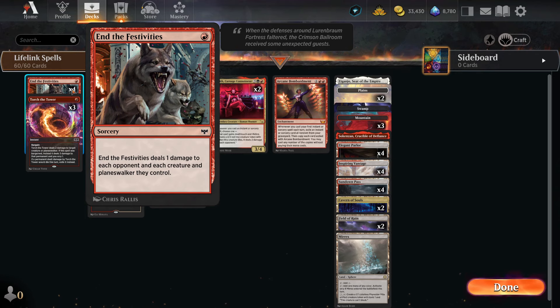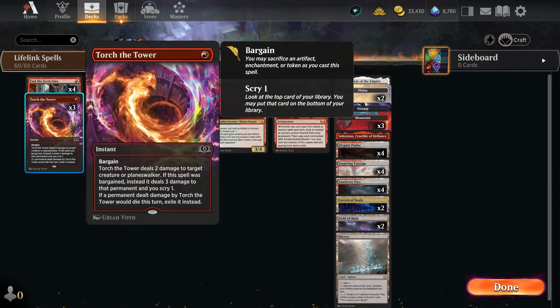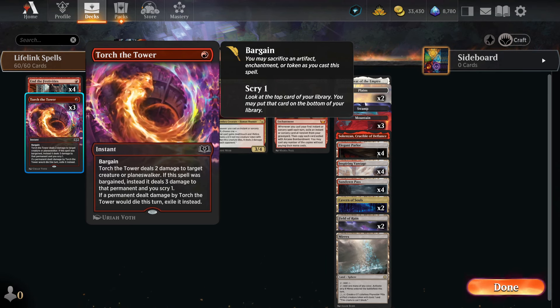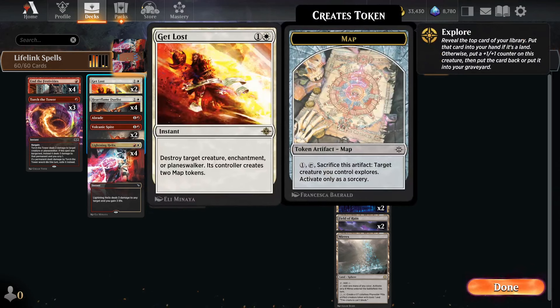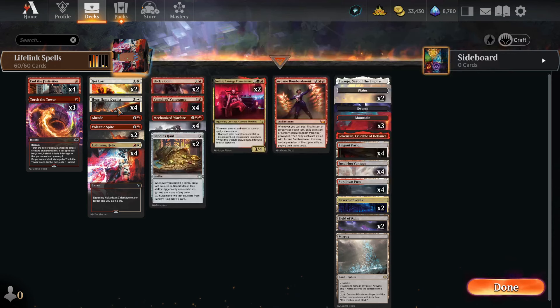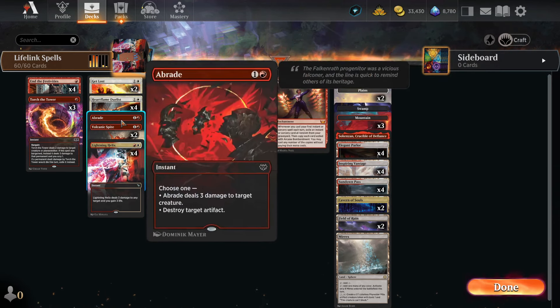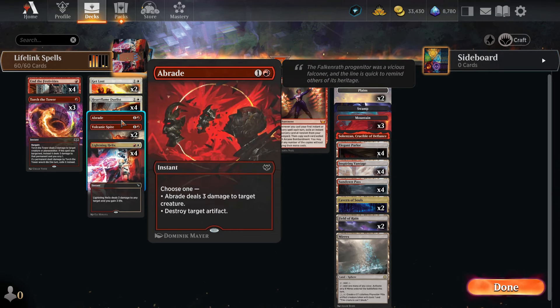I don't know how Death Touch works with Planeswalkers — I don't think it does anything — but one damage is one damage. We also have three Torch of Tower because we definitely need that early game removal, because we always go second. That's Arena for you. We have two Git Losts just in case we have to remove an enchantment or a Planeswalker. We have four Heartflame Duelists — the core idea of the deck. We got one Abrade in case someone has a forge we need to blow up.